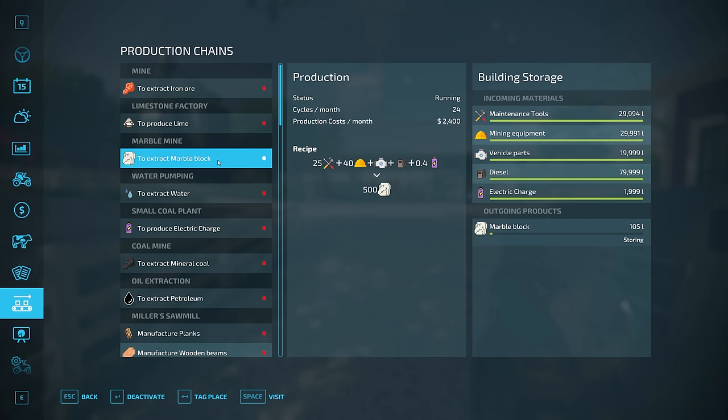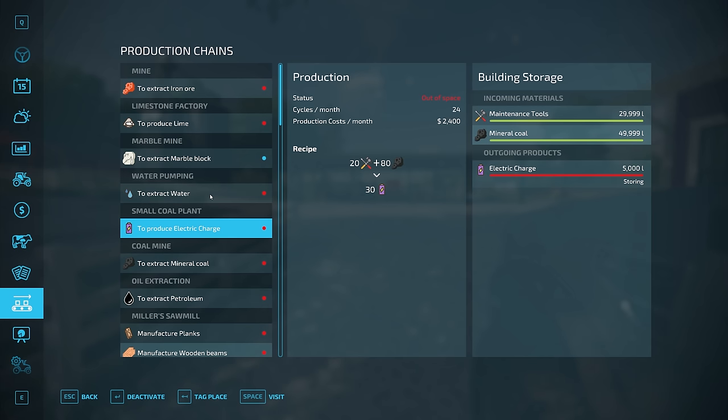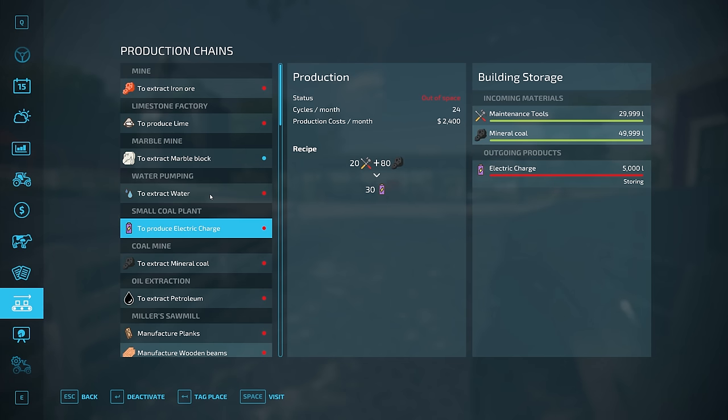With maintenance tools, mining equipment, vehicle parts, diesel, and electric charge we can produce marble blocks. At the water pumping station, maintenance tools and electric charge are needed to produce water. We can produce electric charge at the small coal plant using maintenance tools and mineral coal — but we need energy to make mineral coal and mineral coal to make energy. That's a vicious circle, but there is another way to get started with electrical energy.